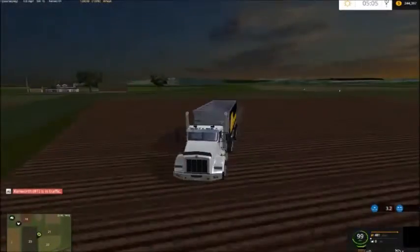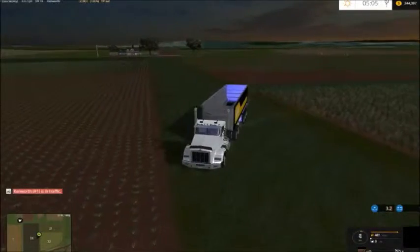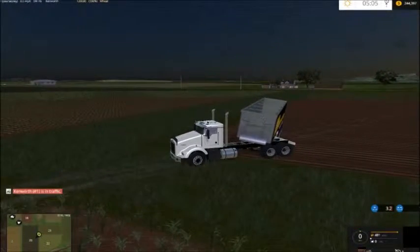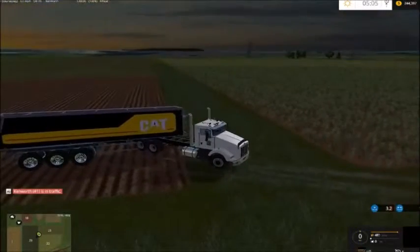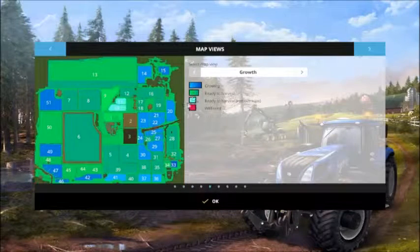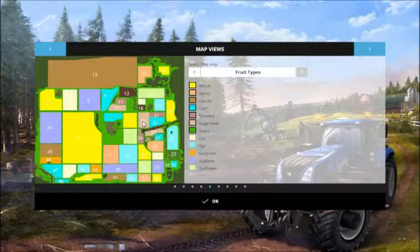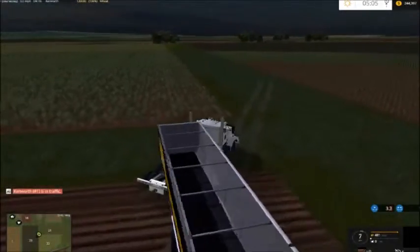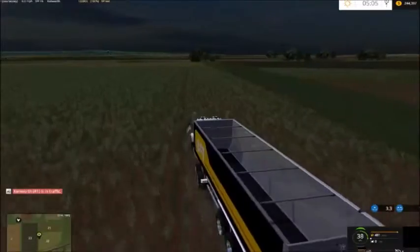That's a cool looking — I'm going there. What do we got there? Field 23. I just love the rows, how they got that. I don't own it. I'm betting it's sugar beets, just kind of how the rows work. Let's get down there and get my Kenworth that's stuck somewhere.